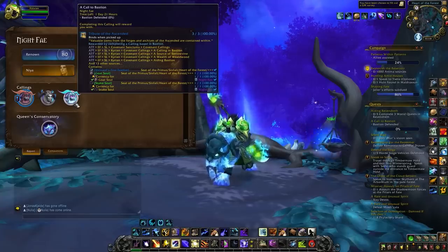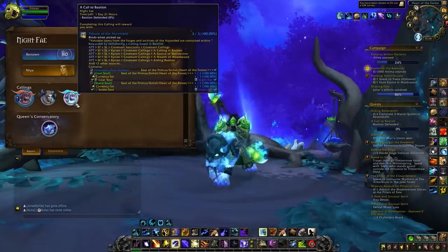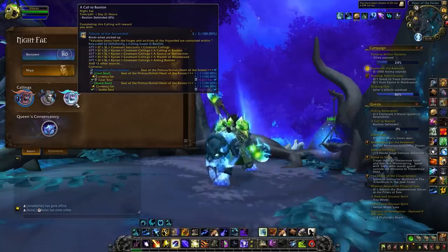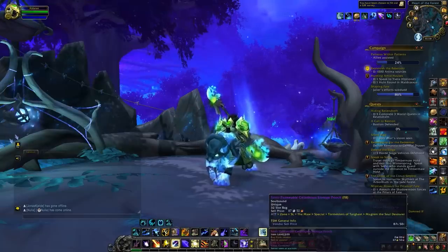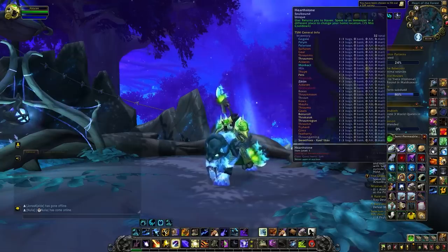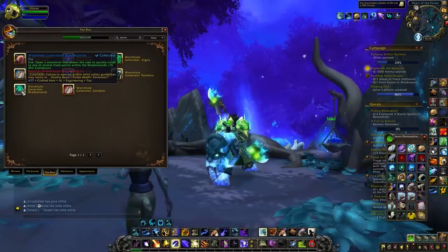This is really something easy to do that you can do on any of your characters that is level 60, and it normally should take you only five minutes to do each of these callings if you're doing it right. What I mean by doing it right is having your Hearthstone set up to the Covenant and also using the Wormhole Generator for Shadowlands.